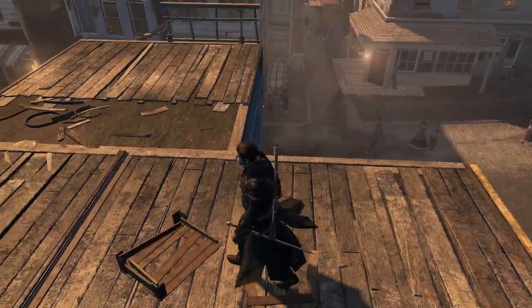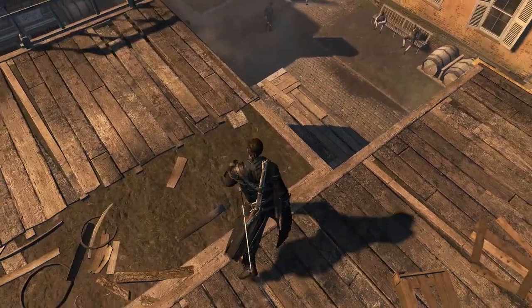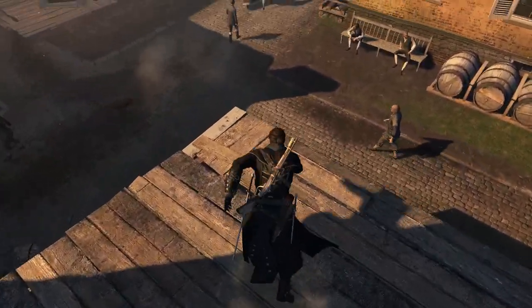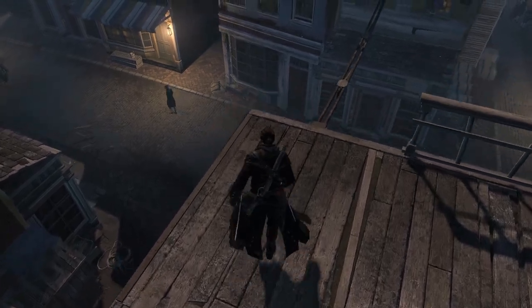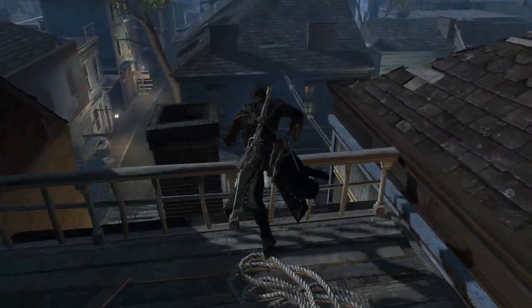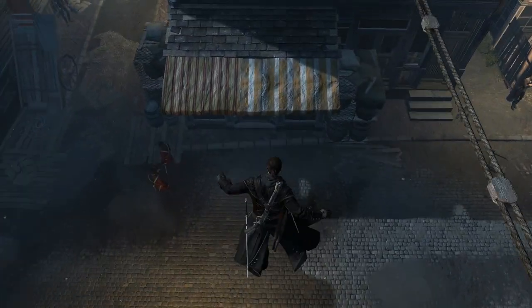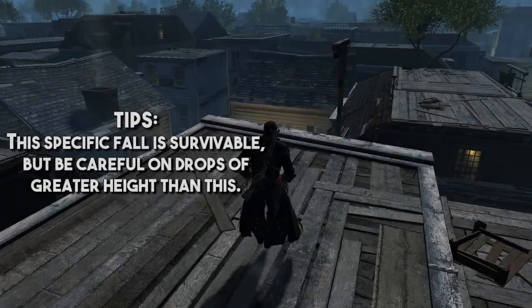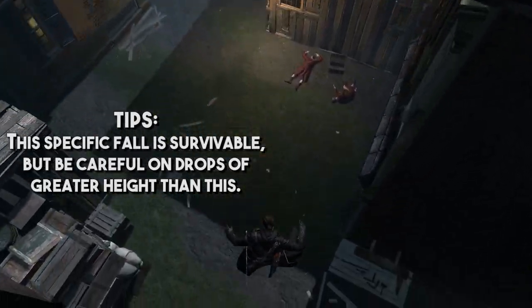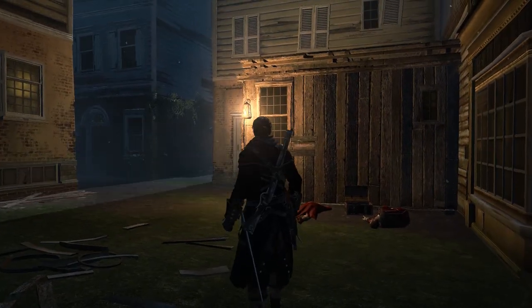You can drop off edges of any height if you run at them while holding your drop button — you will plummet straight down. This is really useful for so many situations, because there's no animation attached to it so it's truly instant. It helps when chasing targets, for general movement through the world, or chasing papers flying away like almanac pages or shanties. You heard me say edges of any height — I mean it. You can and will kill yourself by using this recklessly, so be careful.